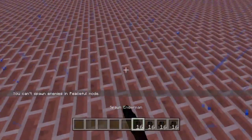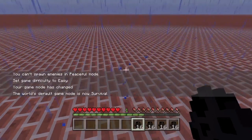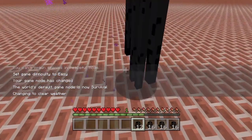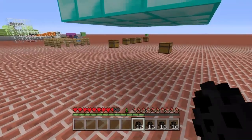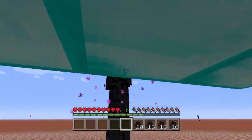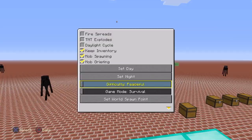If you have an Enderman coming after you, get under a block that is three blocks high. An Enderman is three blocks high, so if you hide under a structure built three blocks tall, the Enderman won't be able to attack you no matter what. This can be helpful in the End when you want to get that stuff.